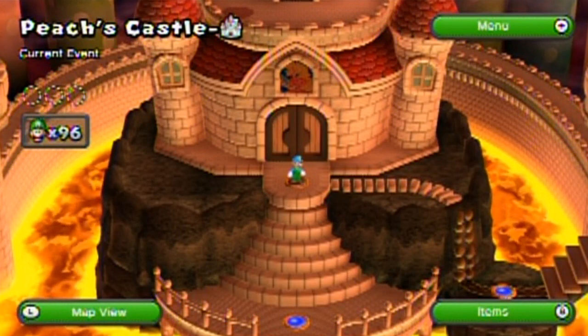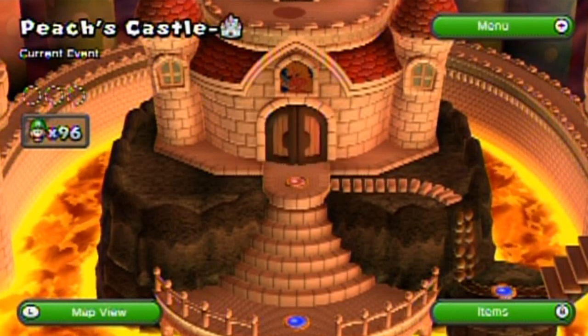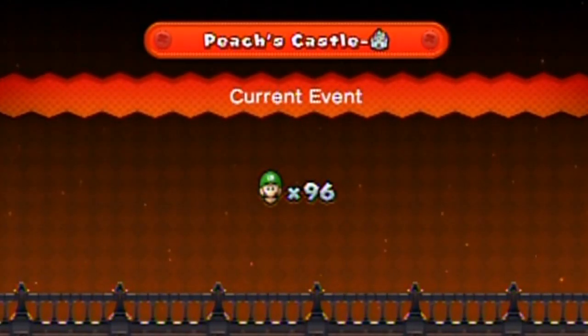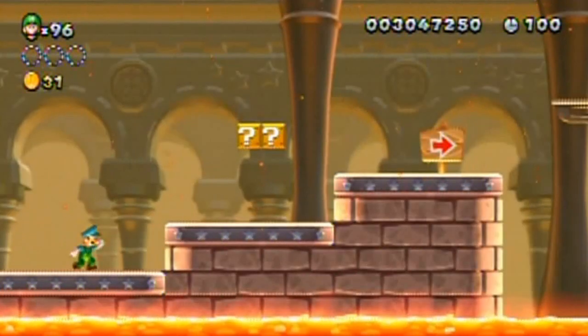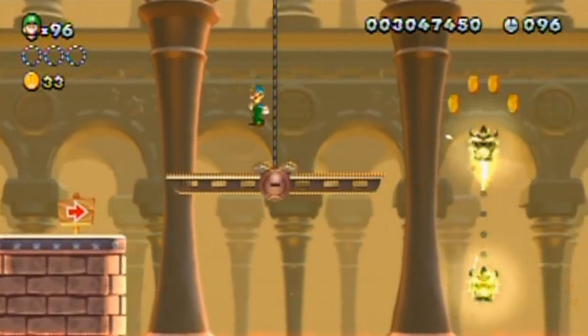Hello everyone and welcome back to the walkthrough! Let's get right into a level — Peach's Castle. Current event! What do they mean by that? Well, let's find out.